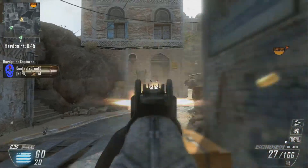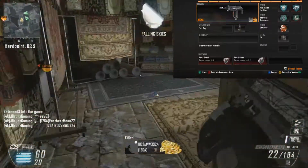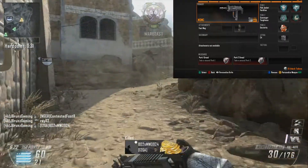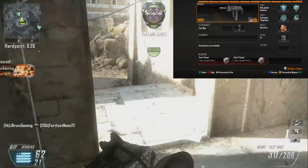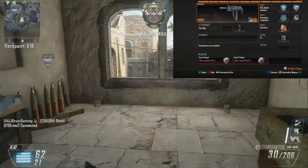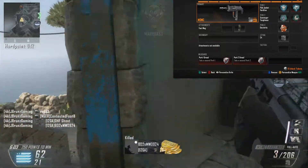Let's get into the class setup for this beast gun. Starting with Perk 1: Flak Jacket and Hardline — it's a must if you want to get those killstreaks as fast as possible, and Flak Jacket because there's just craziness with C4 and grenades. Perk 2 is Scavenger — you need ammo, you need C4s. And obviously Toughness to win gunfights. Perk 3 is Dexterity — it's a must, so your gun comes out first.